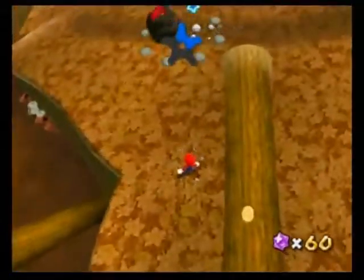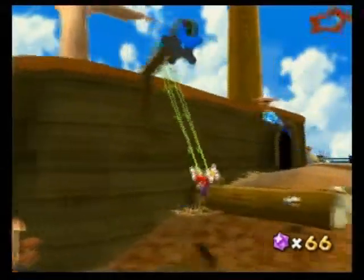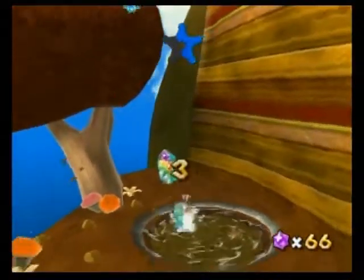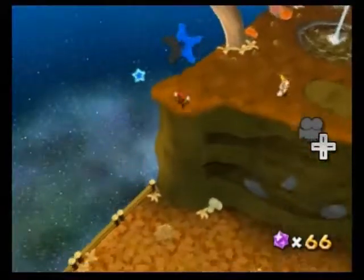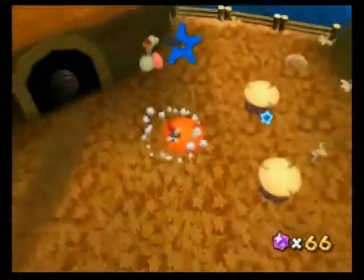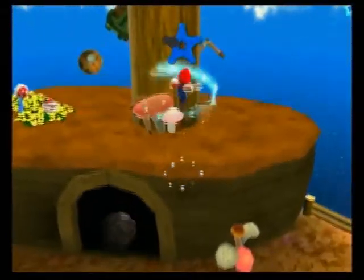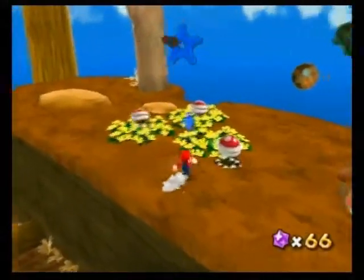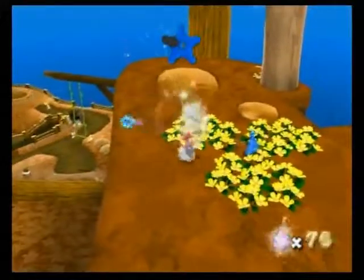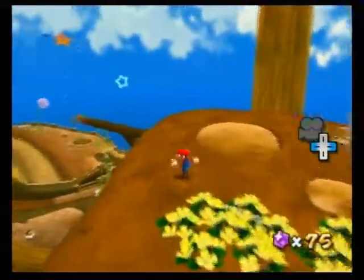Now let's actually return to the task at hand and grab the remaining blue star chips. Let's go ahead and use this swing, use the launch star to get up to a certain place. Blue star chip above the water spout, one over here as well. To get that blue star chip up there, you can just ground pound on these three logs. And the last one is right there surrounded by piranha plants — let's go ahead and deal with them. And with all five blue star chips, we will have formed a path to the launch star.